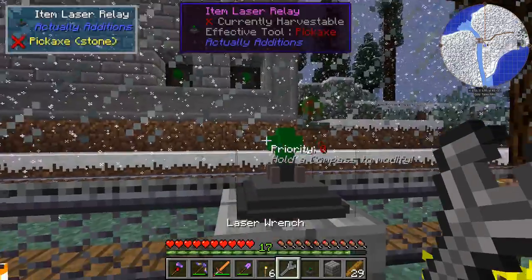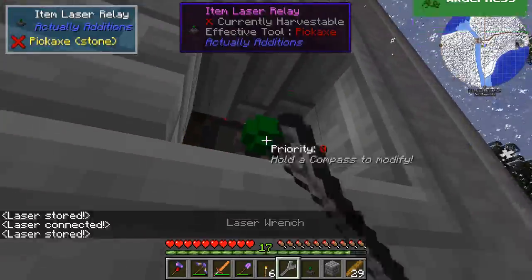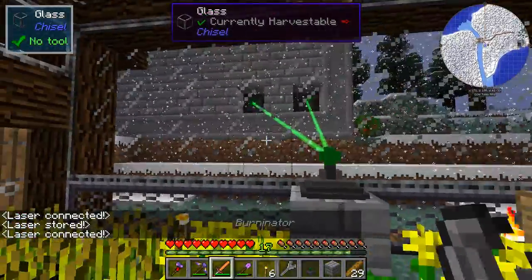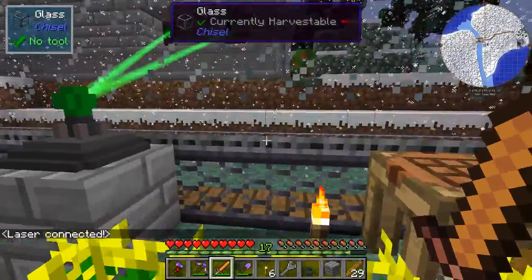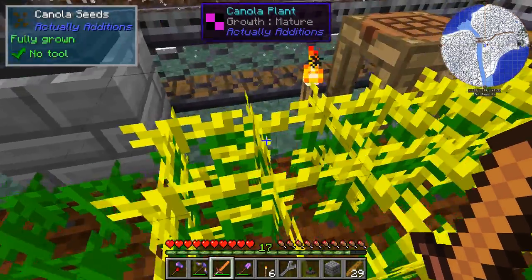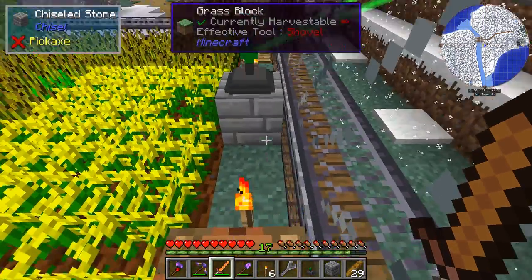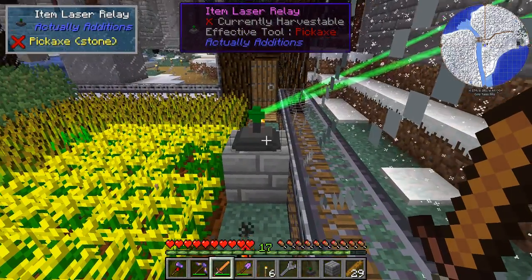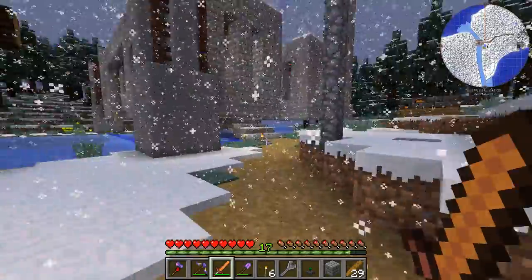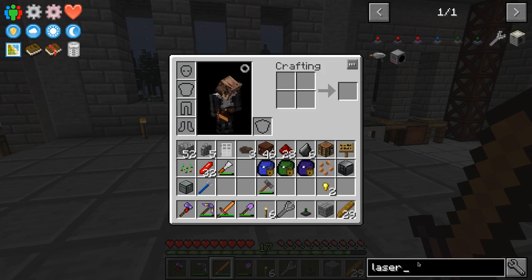Let's get our laser wrench. Going through to our power plant. From what I remember, the lasers will not pull something from a machine — the machine has to kick it out by itself, or you can use something else to push it into the laser. There's actually an item in Actually Additions that's really good at that — let's see if we can find it.